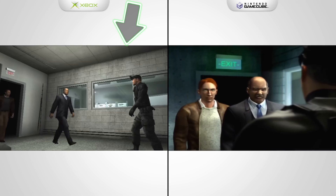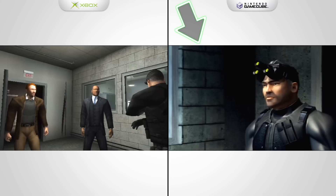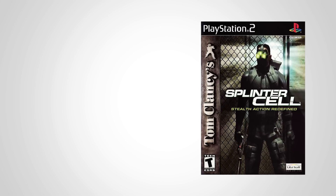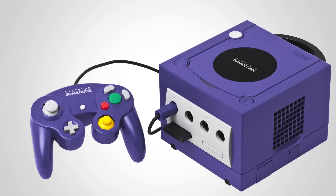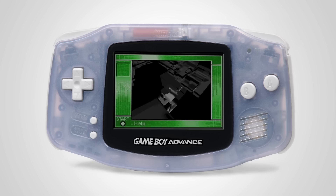The cutscene on the left is in-game from Xbox and PC, and the one on the right is what PlayStation 2 and GameCube would show. Although the PS2 and GameCube versions were created by the same team, only the PS2 version came with the nuclear power plant bonus map. However, on the GameCube, Game Boy Advance connectivity is supported — if you connect your GBA to your GameCube with the cable, a map of the level you're playing is displayed on the GBA.